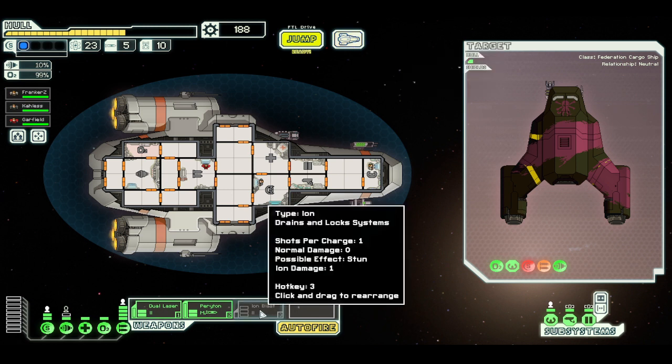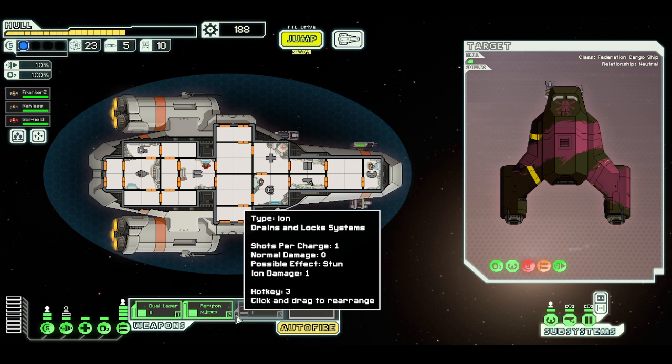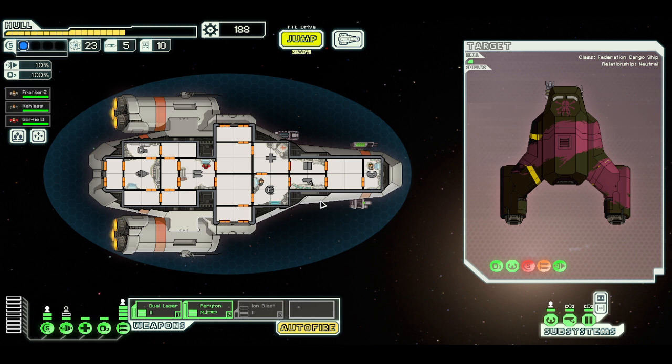The Ion Blast Mark II takes three units of power, which I don't currently have without shutting down other weapons. But it's the second upgrade in a series — probably pretty good. Shots per charge is one, ion damage is only one, possible effect is to stun characters in the room. One of the reasons it's advanced is its recharge time is short. If I can power it, I can pound at the shields to slowly disable them, pound at systems to temporarily disable them. It's a great auxiliary weapon, and a variety of weapons is good.